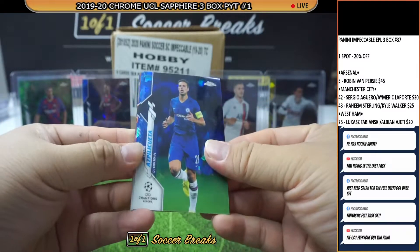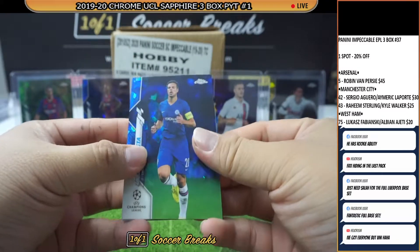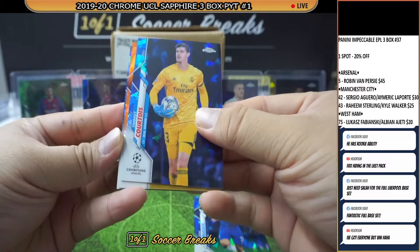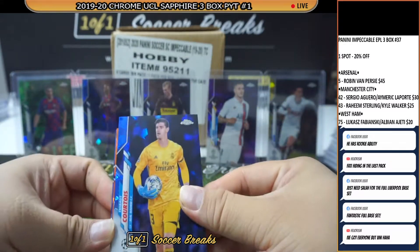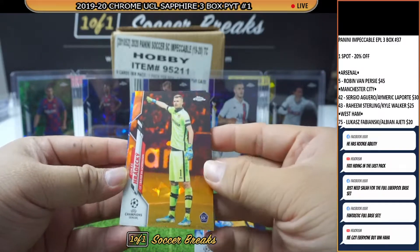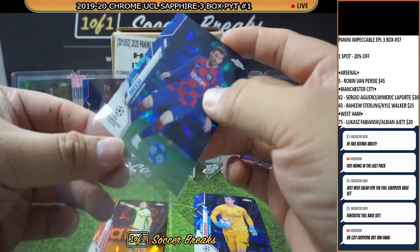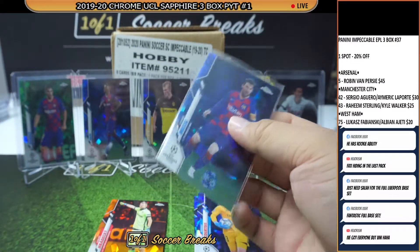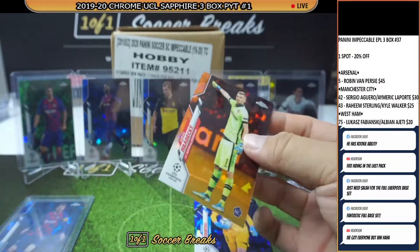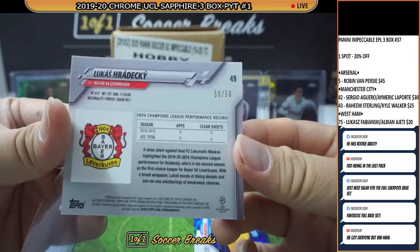Alright, second-to-last pack — oh, we got an orange! That is numbered to 50. We got an RC logo on this one — definitely not Haaland or Fati. This is gonna go to Lucas Redeky. Orange! And another Lionel Messi. Lucas Redeky for Bayer Leverkusen — Gilbert — last one, 50 of 50.